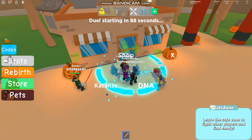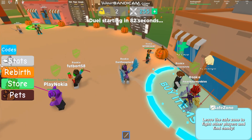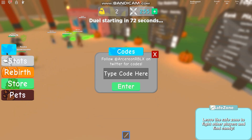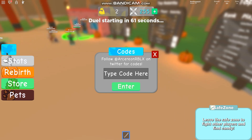Anyway, you can buy things like katanas and ninja gear. It's pretty much like Saber Simulator. That is currently the only working code in the game. But don't go away — if I find any new codes, I'll make sure to pin a comment with the new codes in the comment section down below. I've also asked the owner if I can get my own code in the game. He hasn't replied yet because I literally just sent the message a few minutes ago.